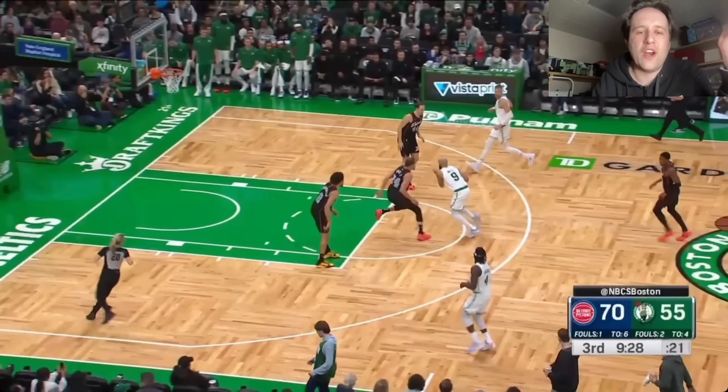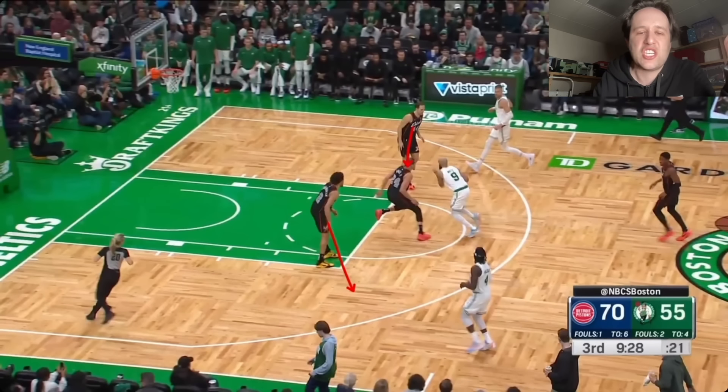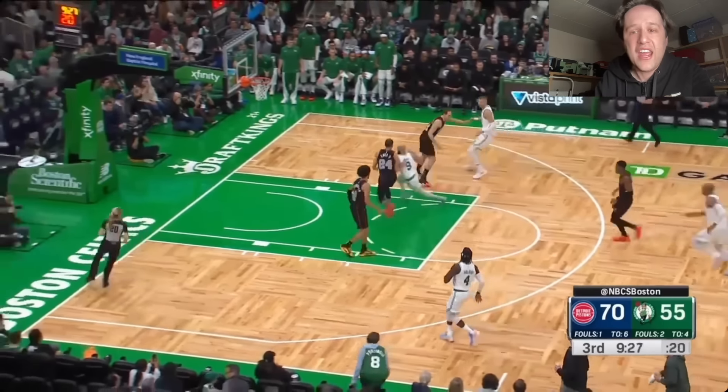Guys are standing in the middle of nowhere in transition. Boyan Bogdanovich is helping on the ball — Cade Cunningham has got to get to Drew Holiday. And Jaden Ivey, please find Al Horford trailing this play. Cade Cunningham, Jaden Ivey — standing in the absolute middle of nowhere. Nice transition defense.